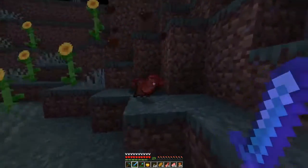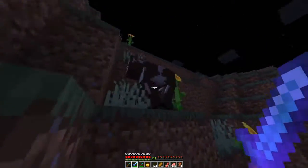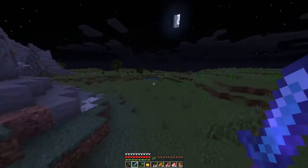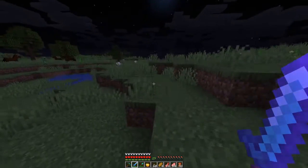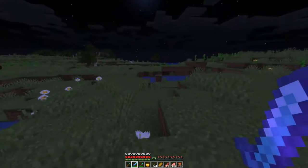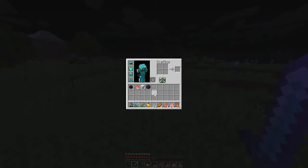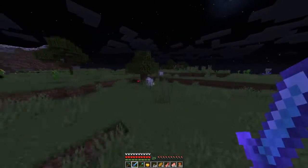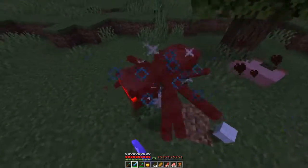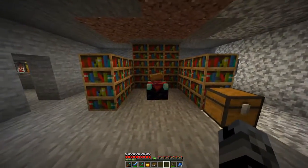In today's episode I want to finish enchanting my armor, hopefully get protection four on all of them, and then unbreaking is probably the next biggest thing. Once I get back to the base I should have level 30 by then. I killed some animals and got a lot of food — we ain't starving today. I'll see you guys back at the house where our first enchantment will be ready.